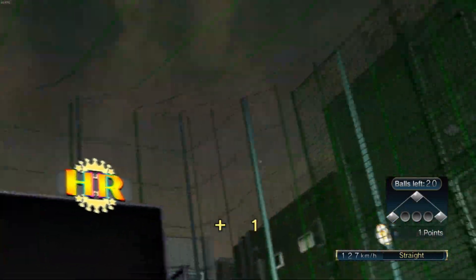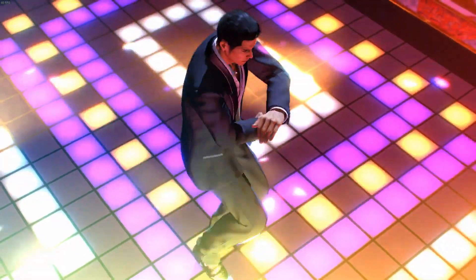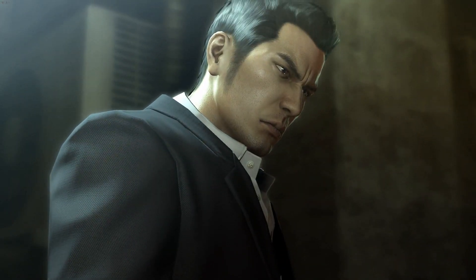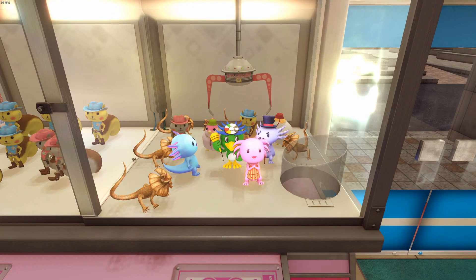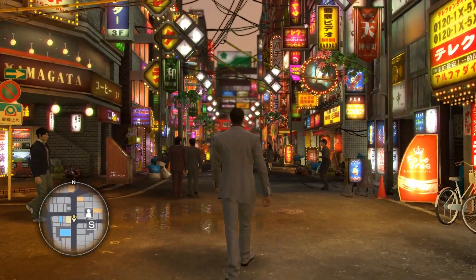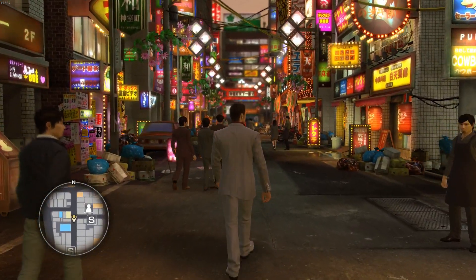Kamurocho, and also other locations in the franchise such as Sotenbori in Osaka, are rich with things to do. All these activities are here not because they are essential for the story — after all this is a plot-driven game — but because they are key for immersion. You as a player want to experience what the city offers and roam around the streets of Tokyo. When you see a building, more often than not it has a purpose in the ecosystem of the city, and it brings life to the virtual world you are playing in.